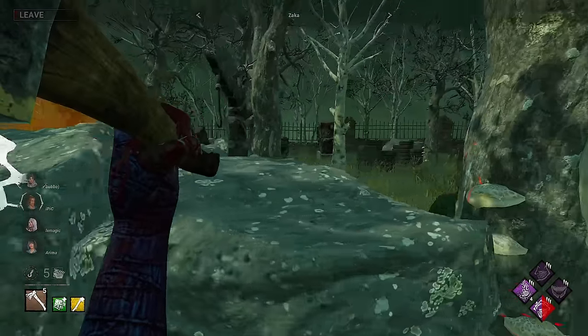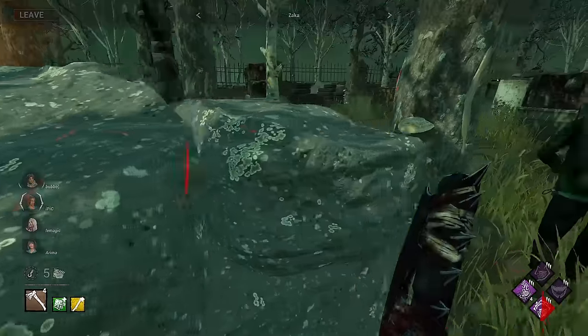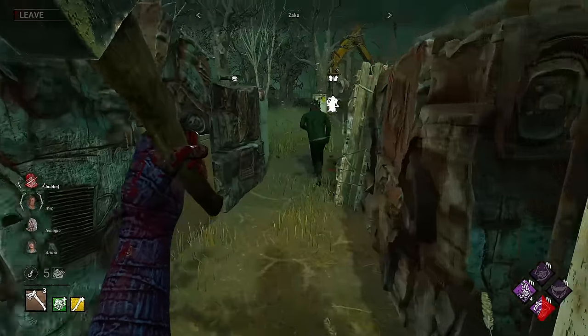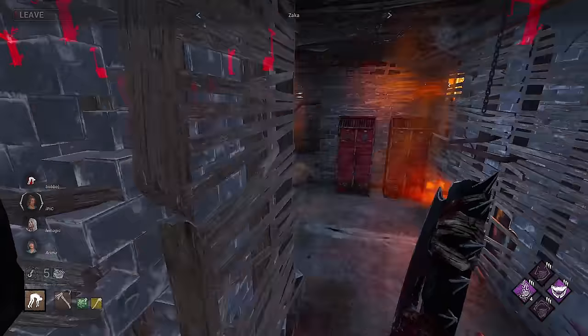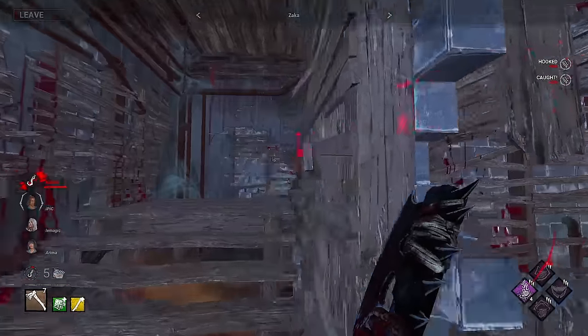Zaka going for the same shot twice — not making it. Three times. Bubbo playing insanely well, running straight through expecting something. Hatchet coming out from Zaka. Bubbo going straight to the pallet. Hatchet up and hits Bubbo on the corner. He's going to basement — nobody's working the Shaq gen. And there's a gen relatively high forest right next to it, and that has to be abandoned.